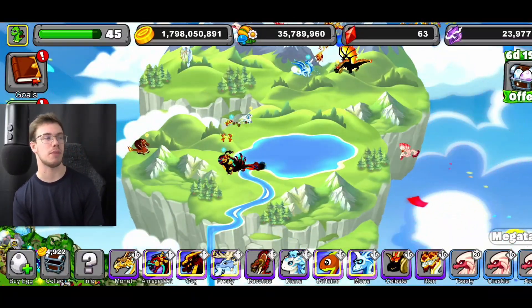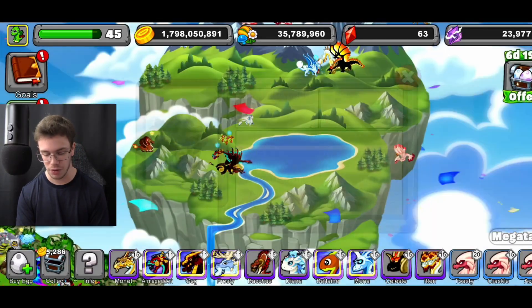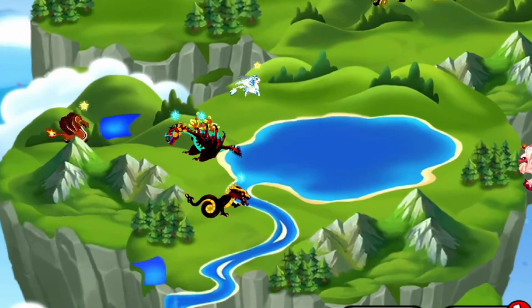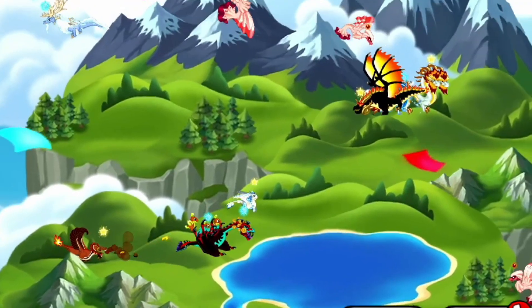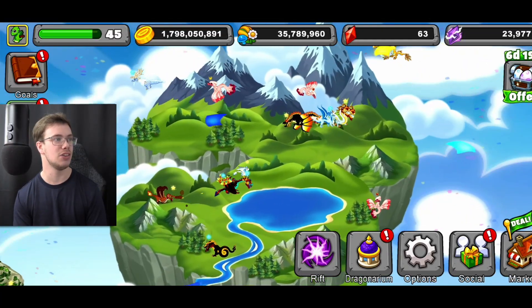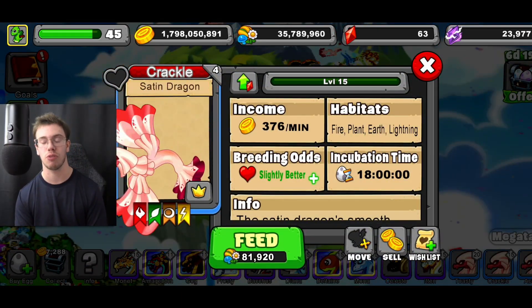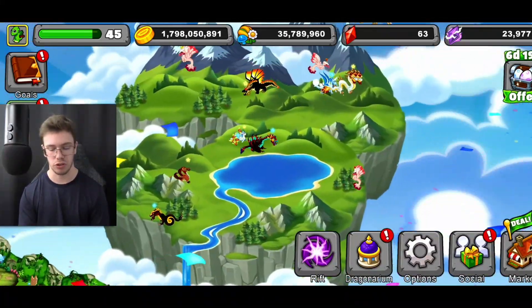I'm literally putting some dragons in — I'm not even maxed out on the amount of dragons you can have in it yet. You can see the icons get smaller when you put more dragons in. For some reason when you put dragons on this island they look very small compared to the actual habitats — or maybe that's just the normal size and I'm tripping. This is really cool looking, and it's producing a lot of gold really fast. I actually haven't tested yet to see if the gold farm boosters will affect this, so that's what I'm going to do right now.